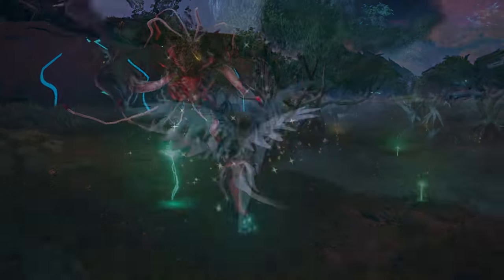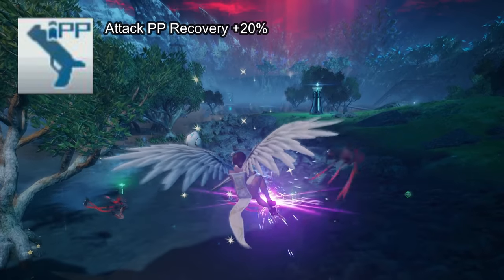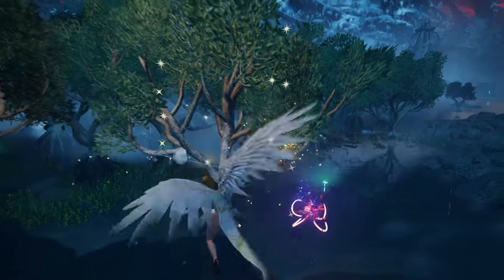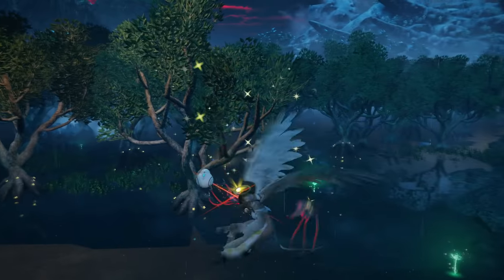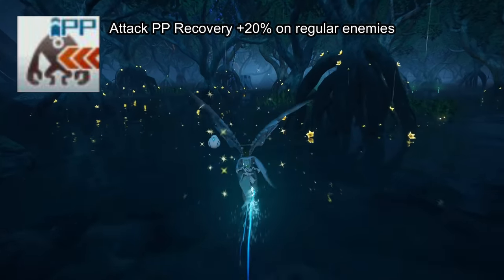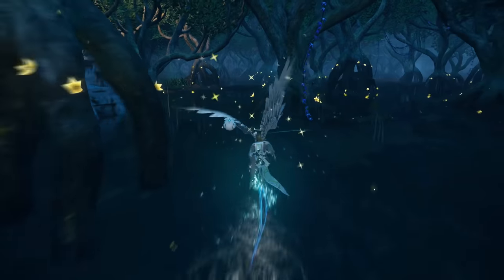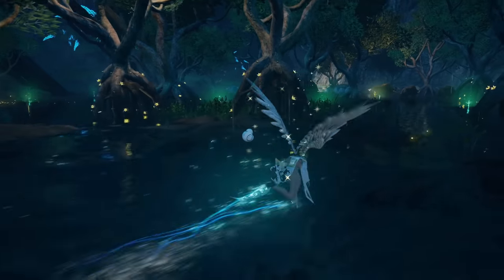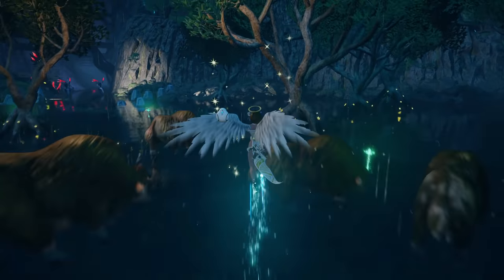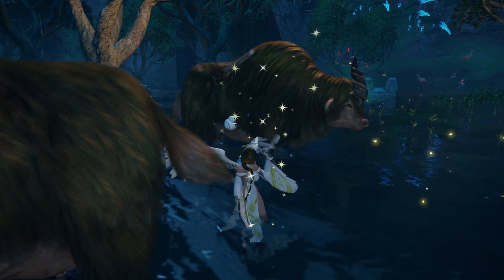Gunner as a subclass gives you Attack PP Recovery, increasing your attack PP recovery by 20% — just 5% less than Fighter but active all the time compared to Fighter which is highly situational. Gunner also gives you Overwhelm, increasing your PP recovery when attacking regular non-boss enemies by 20%. These skills stack, so with both maxed you get 140% PP recovery — plus 40% — against normal enemies and plus 20% when attacking bosses.